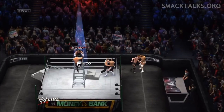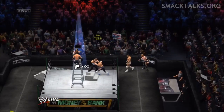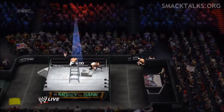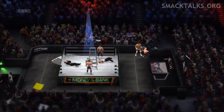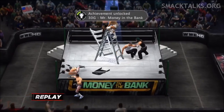If you're lucky like I was, a lot of them actually went outside and started putting each other through barricades, so that left me in the ring to go for the briefcase. After three or four attempts you should be able to pull it down, and that will give you the first achievement — 30G, Mr. Money in the Bank.